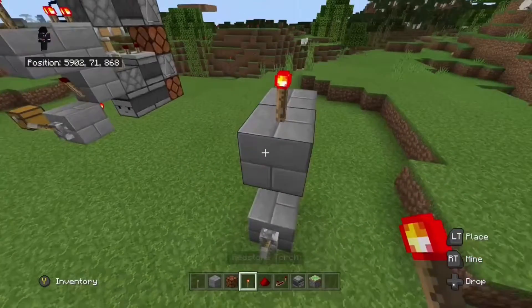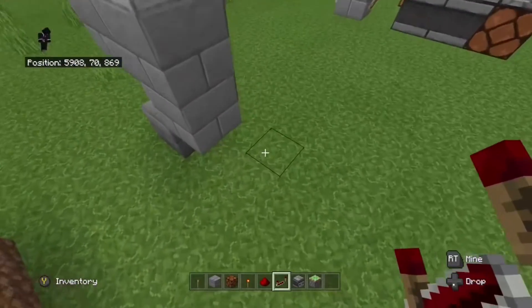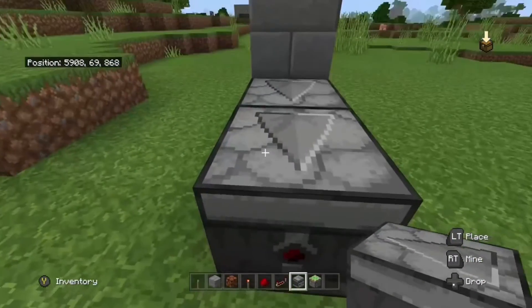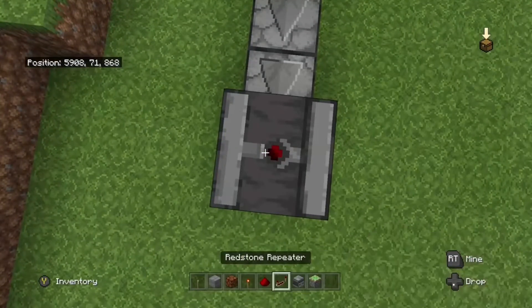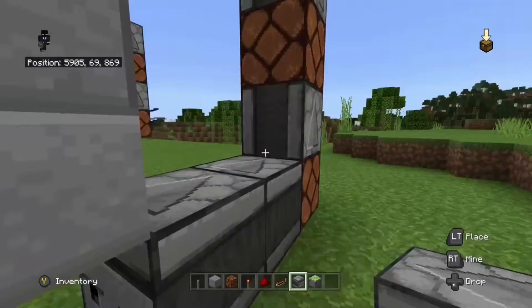Then place one more redstone torch up there and it should be turned on. Place your redstone repeater over here — it should be set to two ticks, so just click it once. Now get your observers: place one here and one here, so two behind it. They should be facing that way. Place a redstone lamp, another observer, a redstone lamp, and another observer. The observers should be facing down into the redstone lamps.